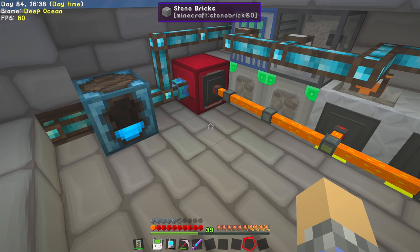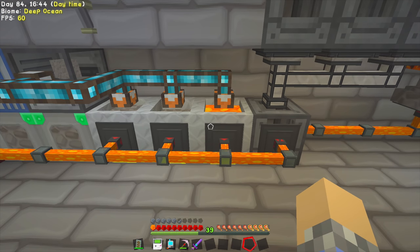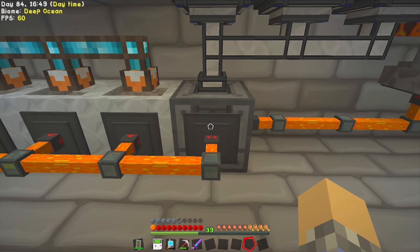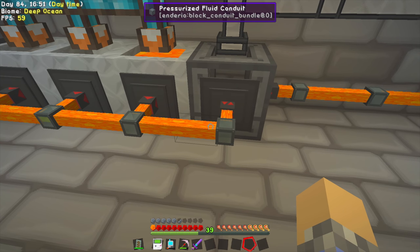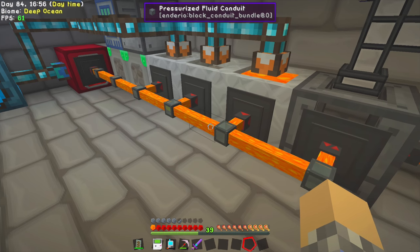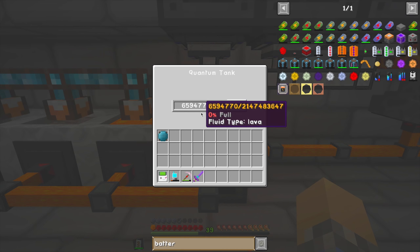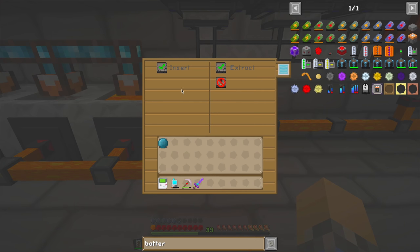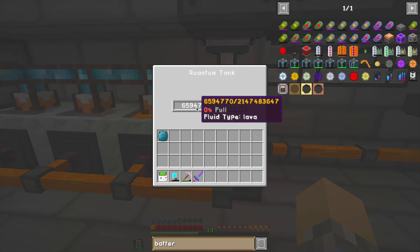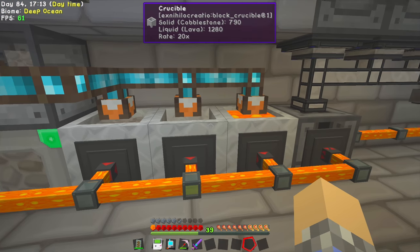The first issue I ran into with this setup was we weren't getting enough lava. So I set the lava back up, but we weren't generating enough lava to keep the generator going, so I had to set up this one here as well. I set it up with pressurized fluid conduits — that's the change I made. I've had to switch it to start extracting from here, so this should now insert and extract. The problem is this number is frozen because we're using exactly the amount of lava we're generating.